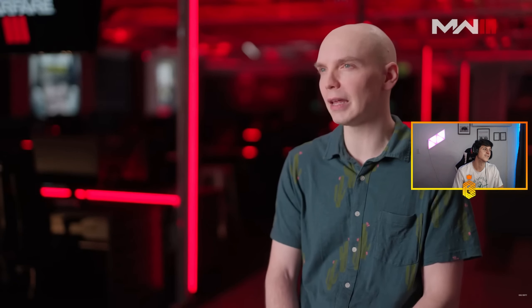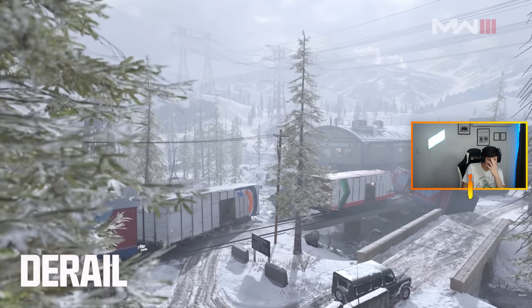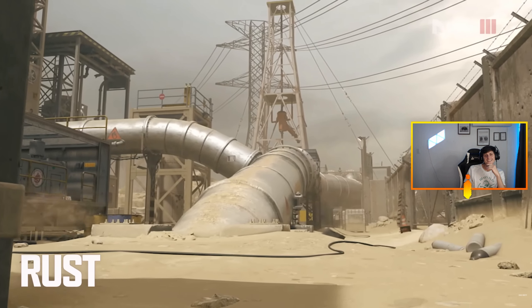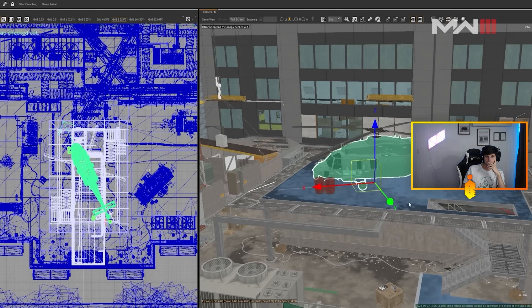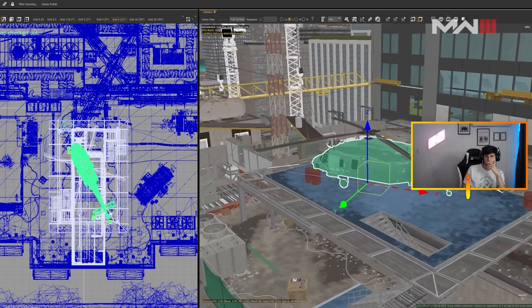For multiplayer in Call of Duty Modern Warfare 3, we wanted to give the player a new way to experience these classic maps. When we told the art team, they lit up — they were calling dibs on which ones they wanted to get reference for. The maps really come through; they feel like they felt back then. When you're playing High Rise or Estate, you feel really transported back.